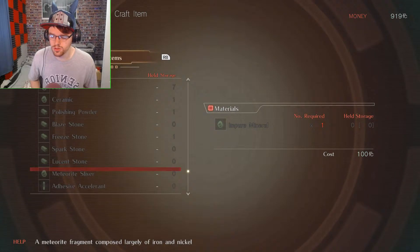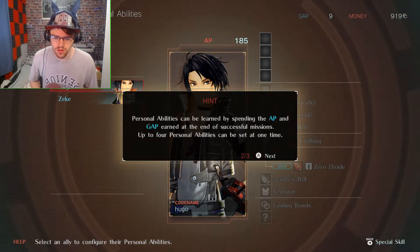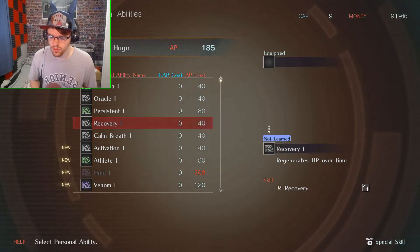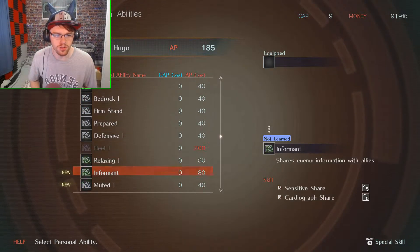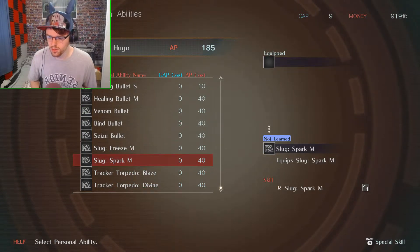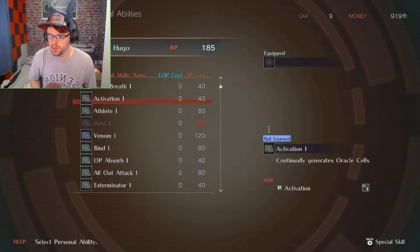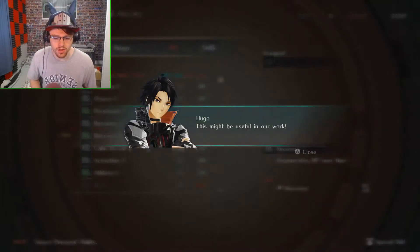What we got now — oh actually, that one is: enter burst when an ally is incapacitated, activate after a little — active from level five. Guns, shields, nope. Anything new? Personal abilities — recovery one. Let me see what we got. Oh, it costs AP though. I feel like I need somebody to have a healing ability. Recovery one, yeah, that'd be useful.